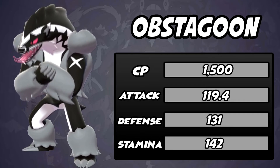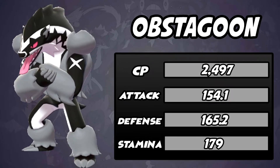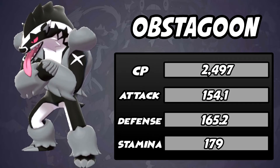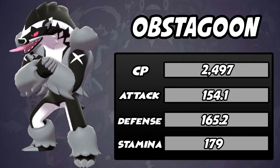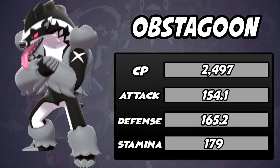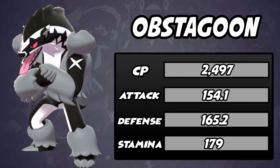It's even better in the Ultra League. The max CP for a rank 1 Obstagoon is actually at level 40 with 2497, attack stat of 154.1, defense of 165.2, and stamina of 179. It's ranked number 20 in the Ultra League — that's crazy. Obstagoon is a tank. It can take super effective hits and still keep going. Even something like a Power-Up Punch, it would take that with a grain of salt.